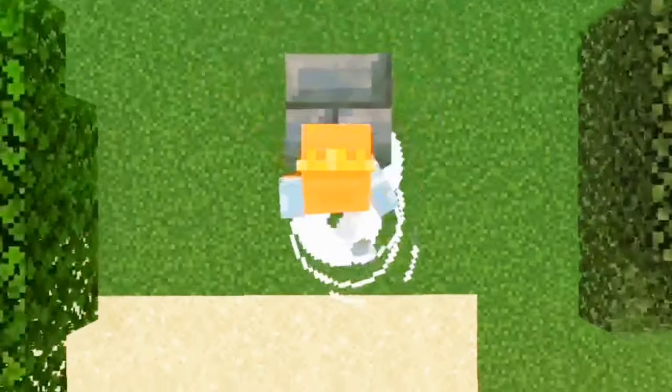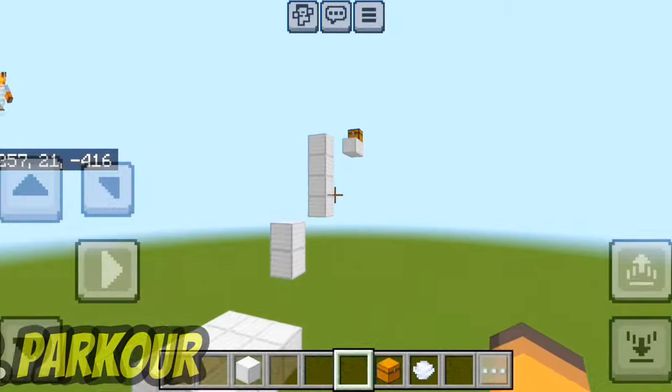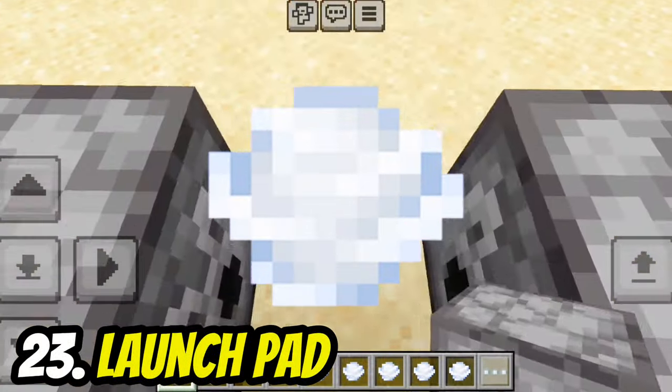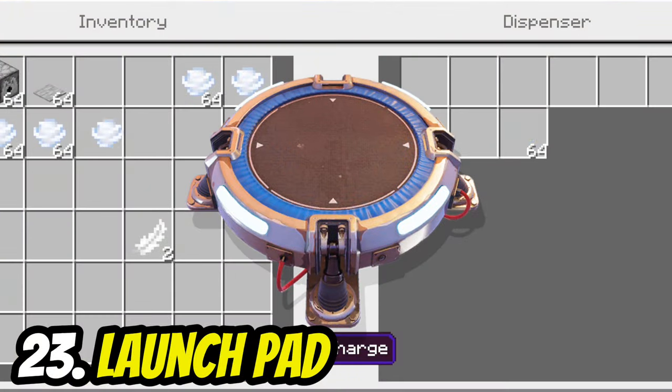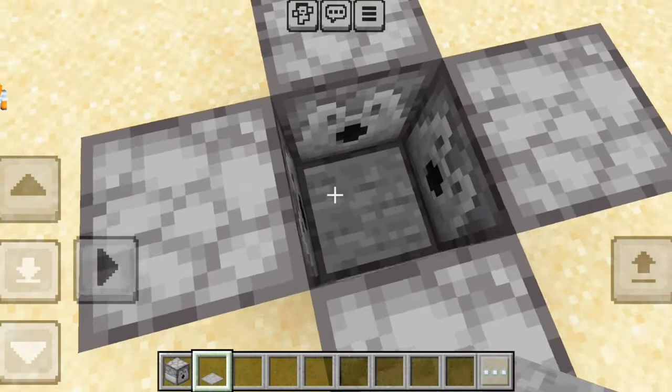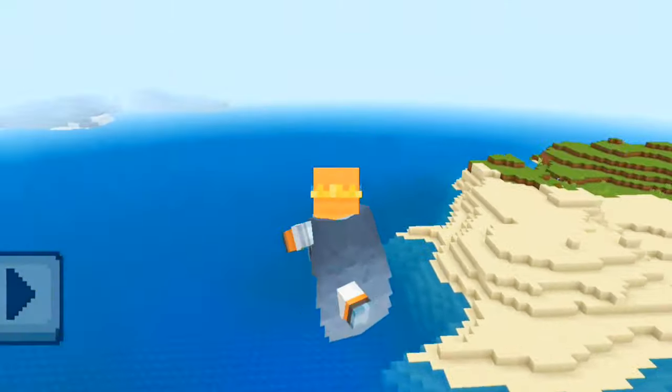Since you can jump with the wind charge, you can make many different parkour courses with it. You can also make a launch pad by using five dispensers filled with wind charges and a pressure plate — this is great to use with an elytra.